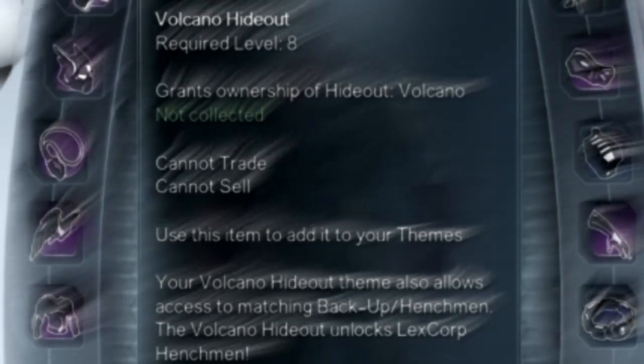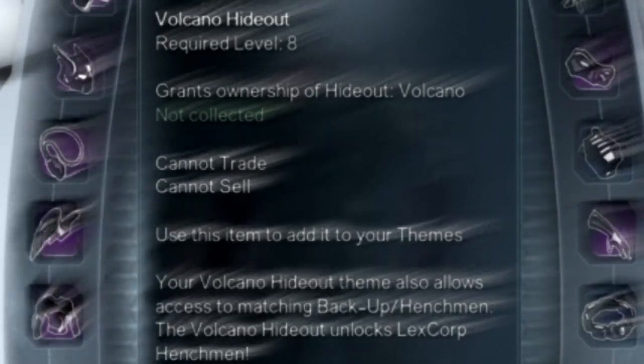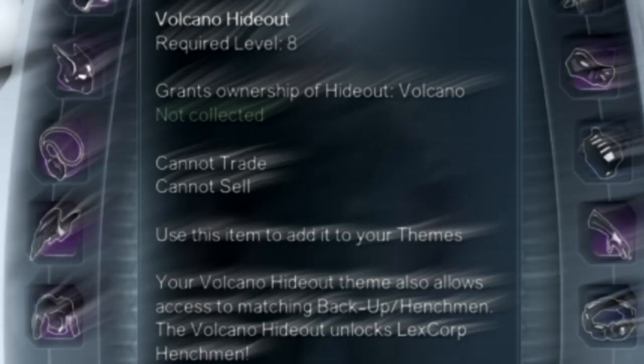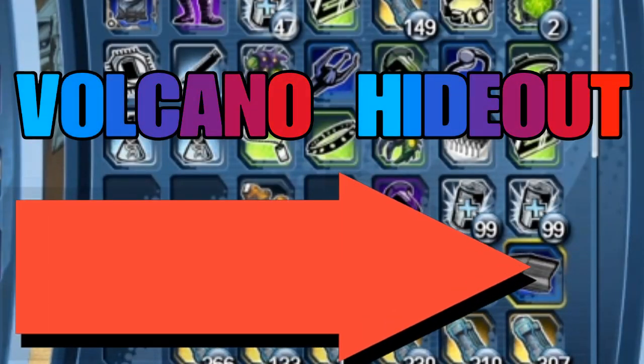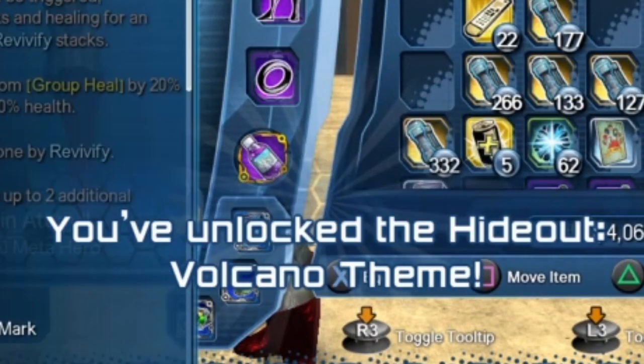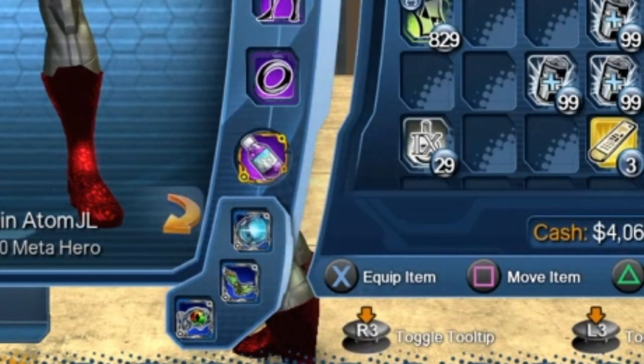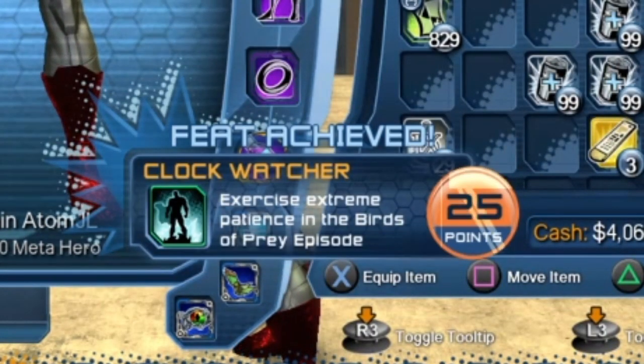Hello ladies and gentlemen, thank you again for watching another DC Universe Online video. This is going to be the Volcano Hideout that you can get in Lex Tower. That's going to be in the Solo after going to the Transporter Terminal and waiting for the cooldown duration.